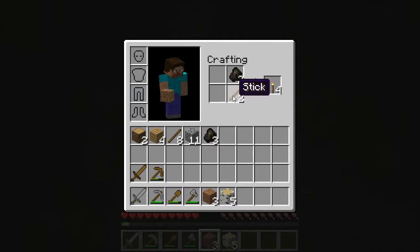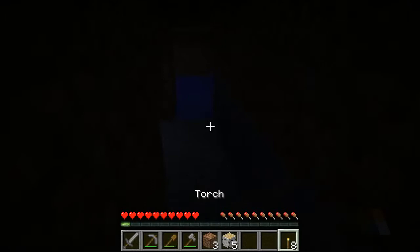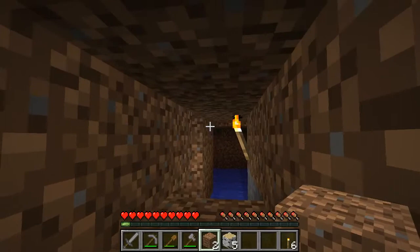Torches are simply a stick and a piece of coal or charcoal on top. I'm going to light up our little area here and kind of block myself off so that we don't get some stray monsters coming in after us.